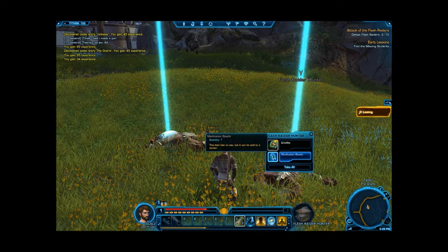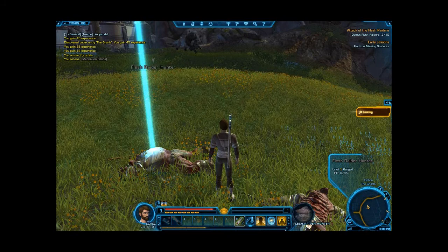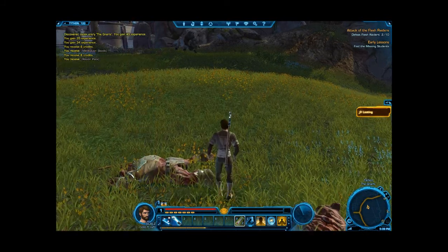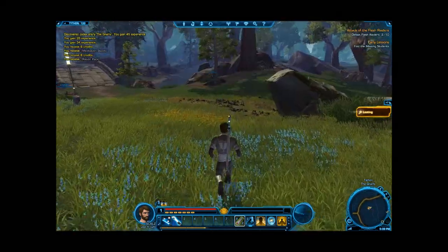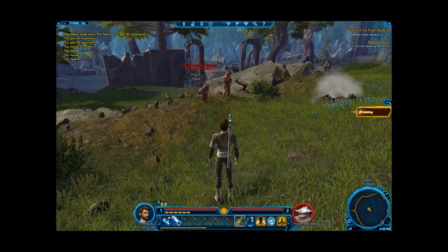Credits, meditation beads — so it's vendor trash. Ration pack — vendor trash. All right, getting somewhere. These guys are easy.